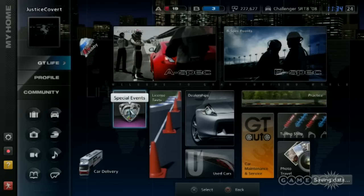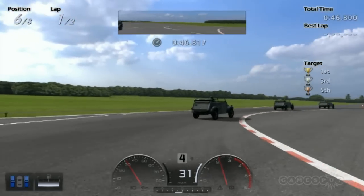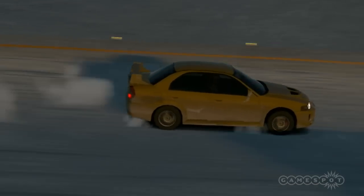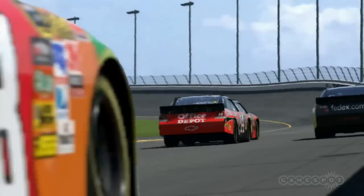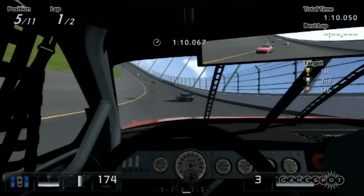One of the best features of GT Life mode is the special events category, where you can find kart races, rally challenges, and races around the Top Gear test track, to name just a few. These challenges are some of the best that GT5 has to offer, in part because you don't get to beat them cheaply using overpowered cars. NASCAR challenges are another highlight of special events, and they do a great job of preparing you for the oval races and NASCAR series that unlock toward the end of your career.